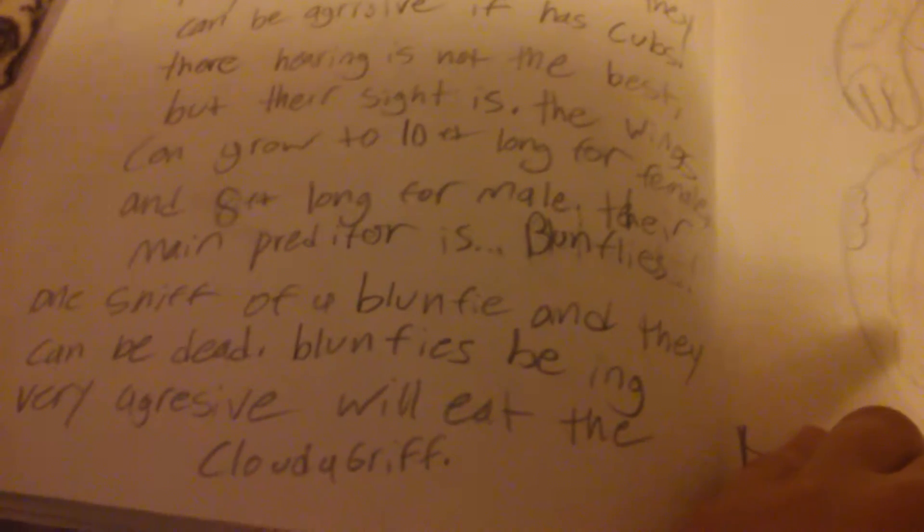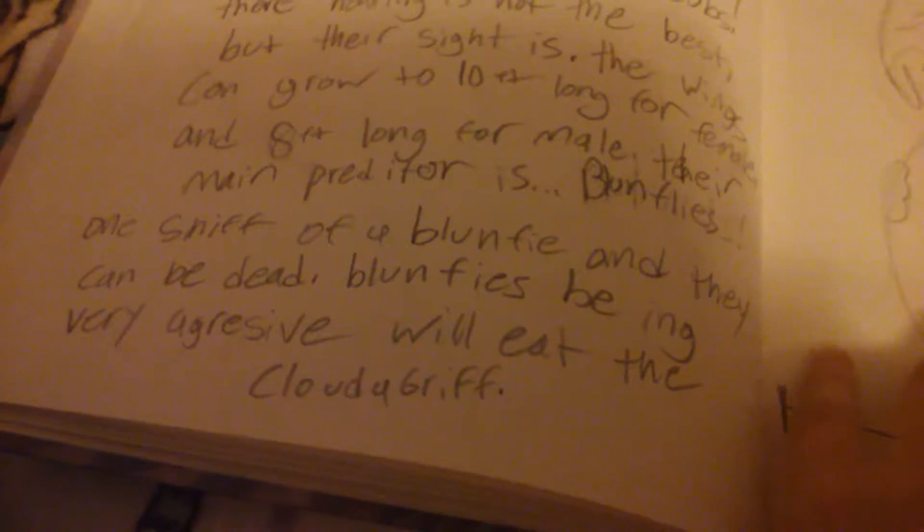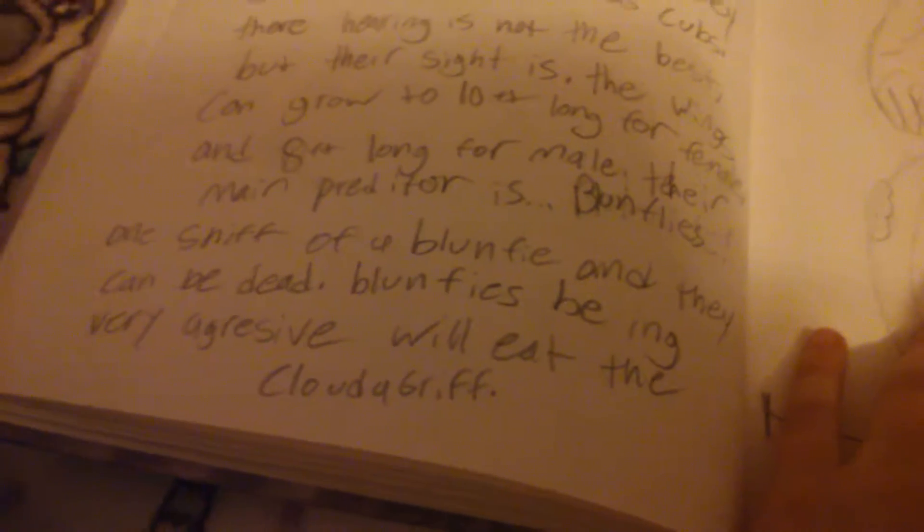They are very shy but they can be aggressive if it has cubs. Their hearing is not the best but their sight is. The wings can grow to 10 feet long for female and eight feet long for male. Their main predator is Bun Fleas — one sniff of a Bun Flea and they can be dead.